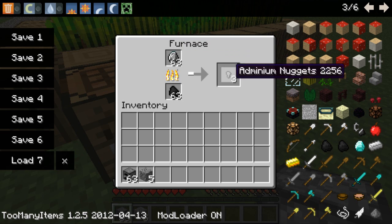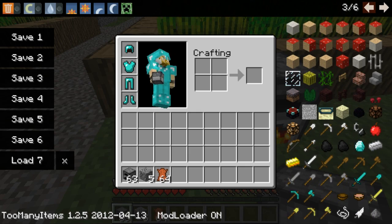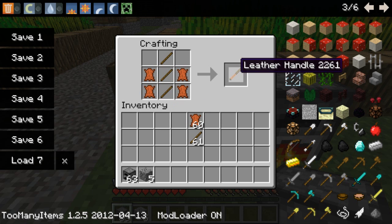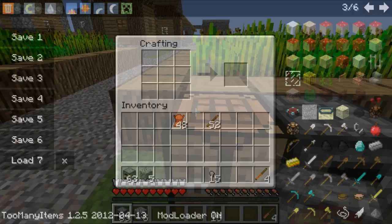And you get three for each one diamond. So while that's cooking, I'm going to show you how to make a leather handle. The leather handle is used for making the adminium tools, because a regular stick just won't cut it. So I believe you take this, you put these on this side, and you get one handle. I'm just going to give myself a whole bunch of handles.